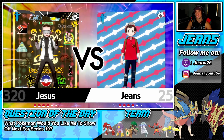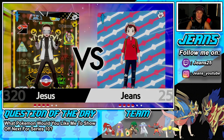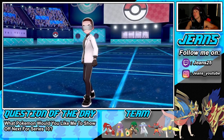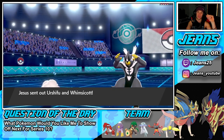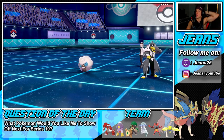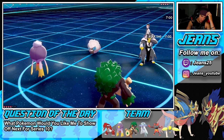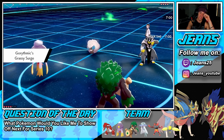Usually you see Groudon teams with Charizard or Venusaur, someone who can leverage the Drought, but in this series he's more of a back-end heavy hitter who comes in and hits really hard in the sun. He's less of a weather setter focal point, but you can make him incredibly strong. Looks like they're going Urshifu and Whimsicott — I'll Fake Out the Whimsicott.